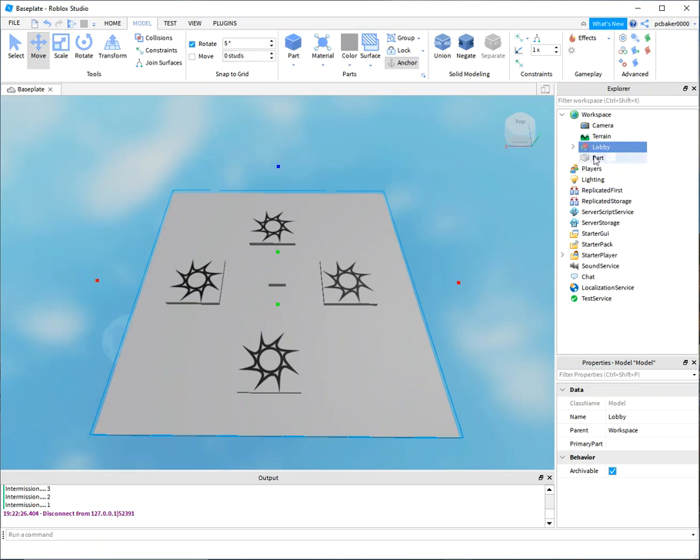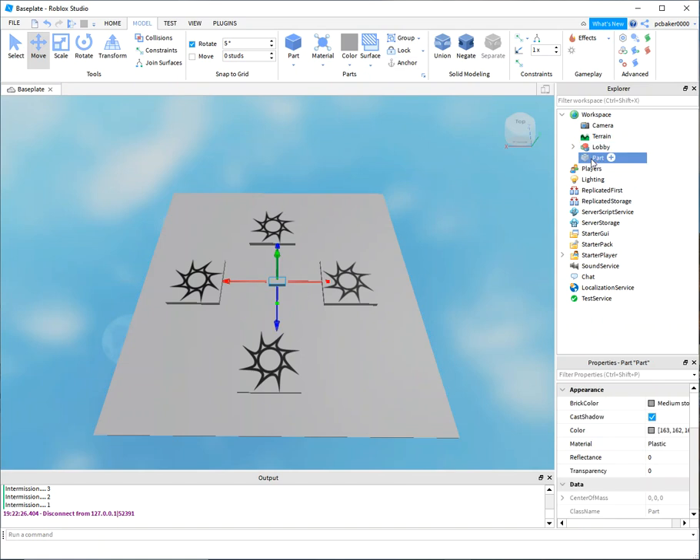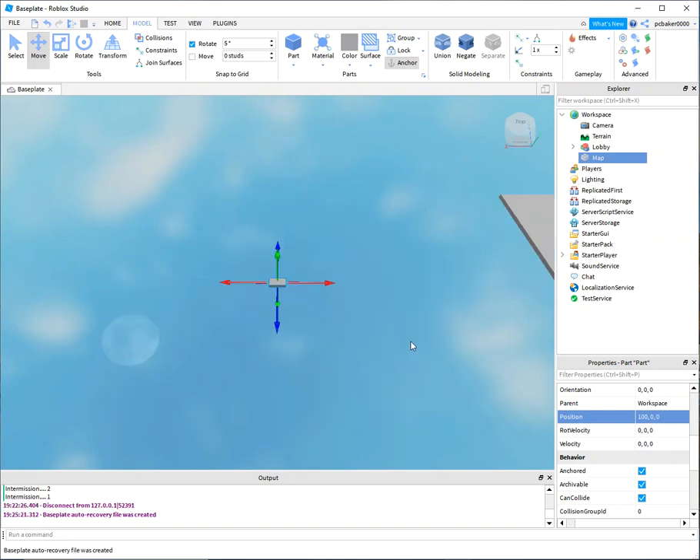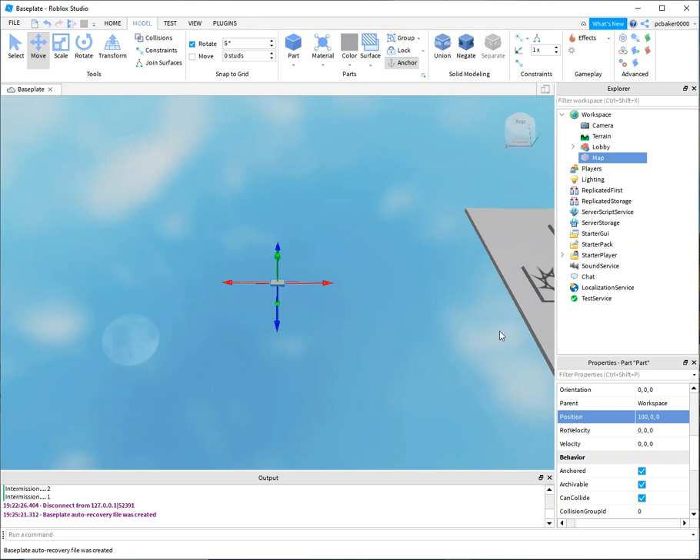Now I'm going to add another part and this will be my map. Anchor it and set its position to 100, 0, 0. Hit F to frame it back in — you can see the lobby right over there.